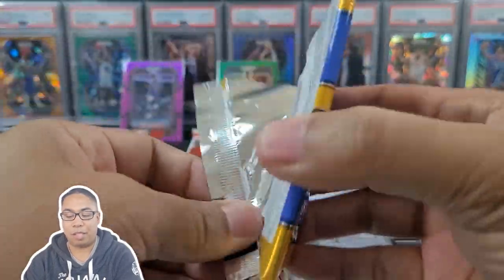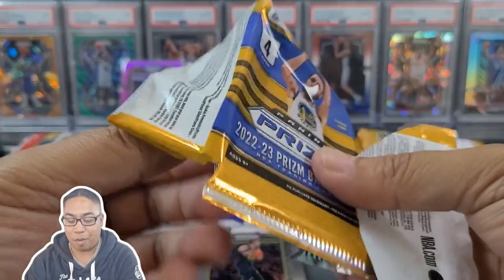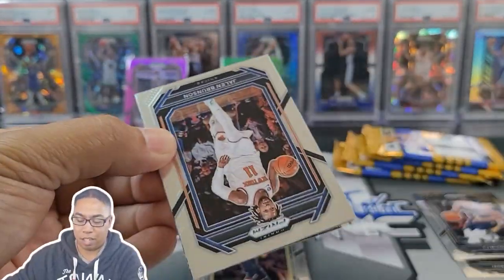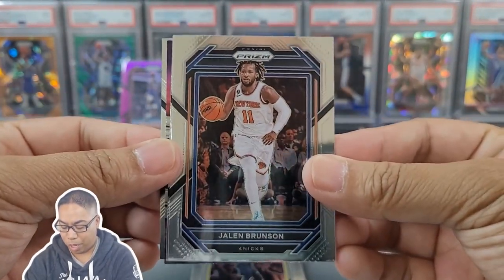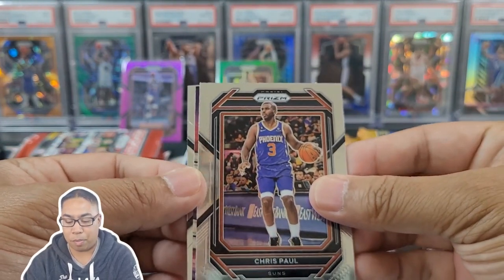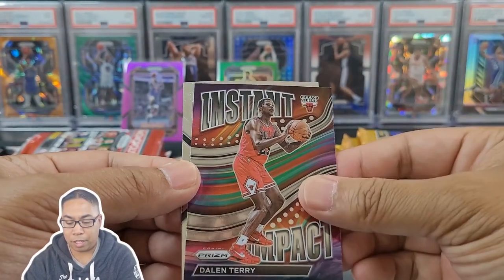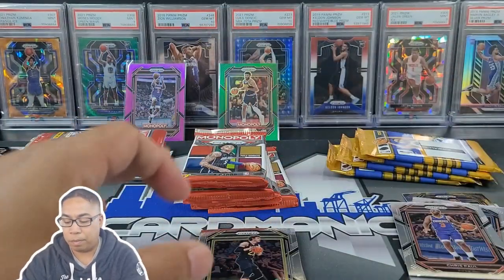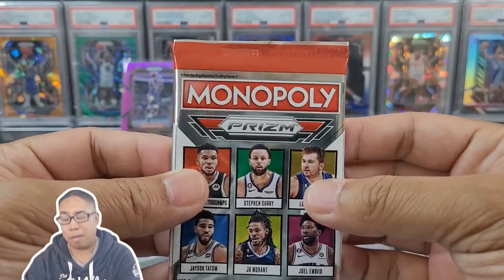Prism blaster, you are going to need to do some massive work to come from behind from Monopoly. It looks like we got a rookie insert coming in — Jalen Brunson, Chris Paul. Very different design. Chicago Bulls, Daylon Terry, and Trevor Keels.